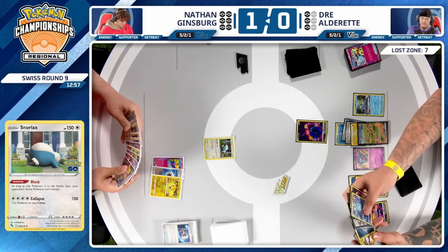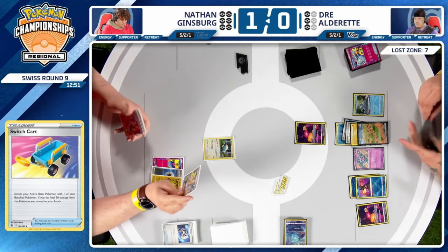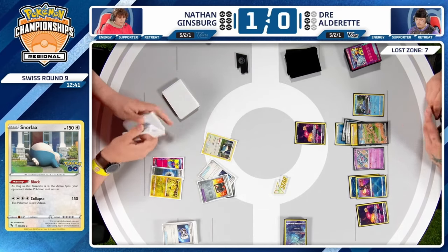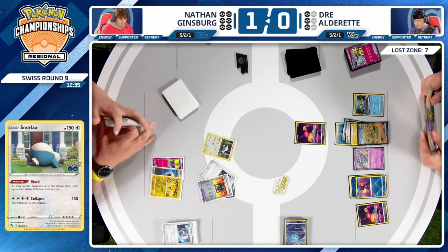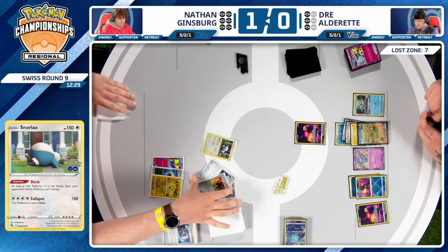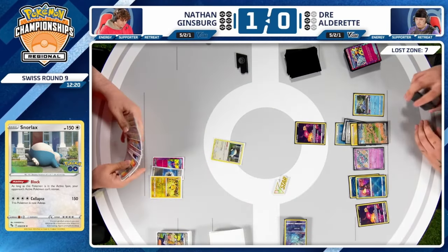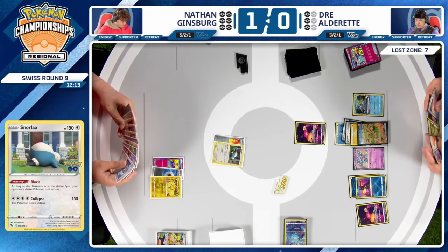It seems like Dre locked himself in a bit. Spiritomb's Fade Out attack is definitely not something you think of a lot in terms of opening up bench space — maybe Dre doesn't see it, but I think that was his only chance at this point, because Nathan can just Penny forever. It's going to be tough — this is what happens when you're board locked. Jet Energy Regieleki is such a powerful combo. Nathan doesn't even necessarily need Pidgeot now because there's no hand disruption — he can find cards he wants with Arven and bring them back over and over.